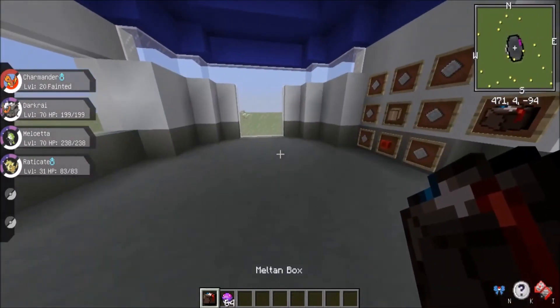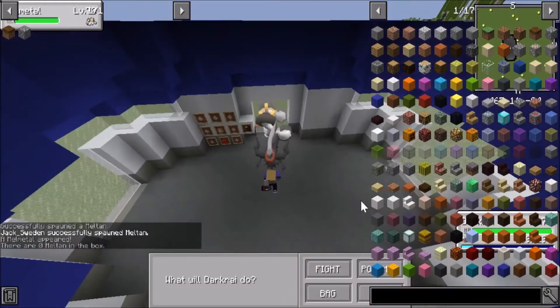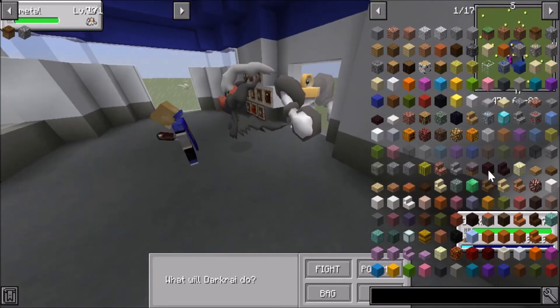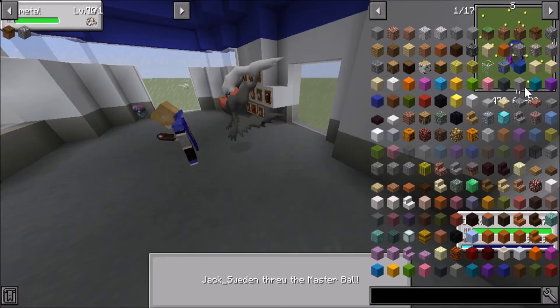I have already done 49, so all we need to do now is Poké-spawn Maltan. All you need to do is right-click it, and then after the 50th you get spawned into a battle with Malmetal. It's a base level of 70, and you can catch it.